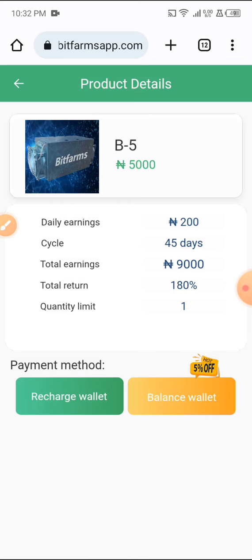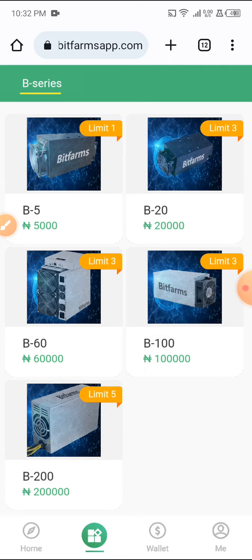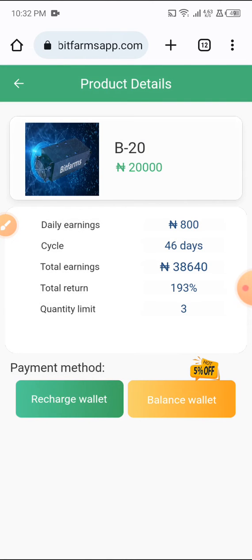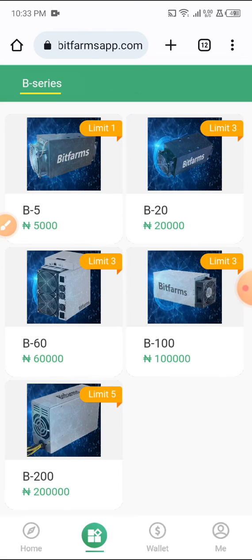For Limit Two, that one is 20,000 Naira. With your 20,000 Naira you'll be making 800 Naira daily for 46 days. So the total amount is 38,640 Naira. You have a total profit of 18,640 Naira. It may take a while but you are making money here.